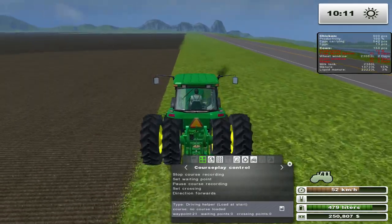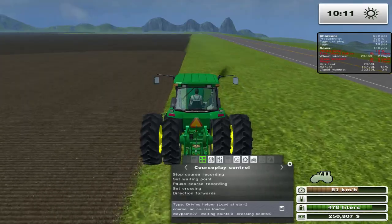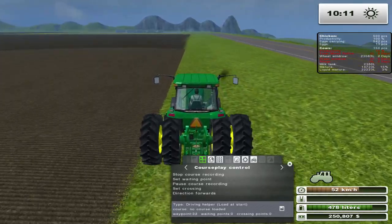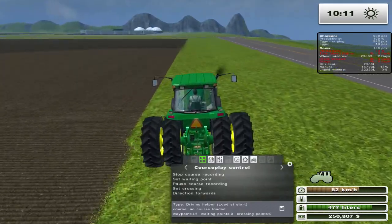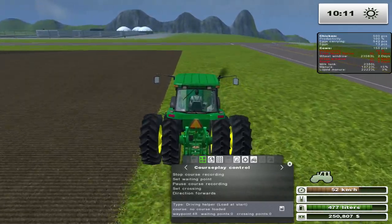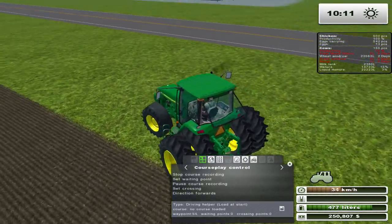Dylan left an interesting comment in the last episode saying you can actually use auto-tractor to mow grass, which I thought was kind of interesting — I didn't realize you could do that. Apparently all you need to do is make an outline of the field, which is kind of cool. I guess he means an outline of the mown grass area.